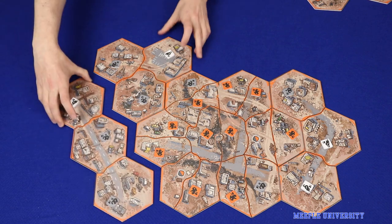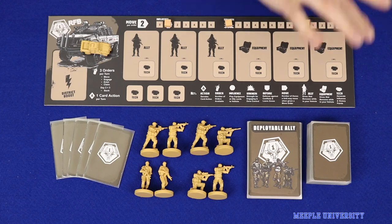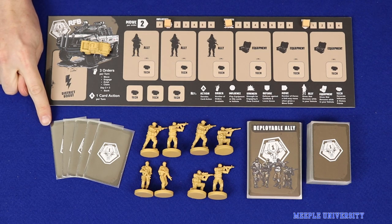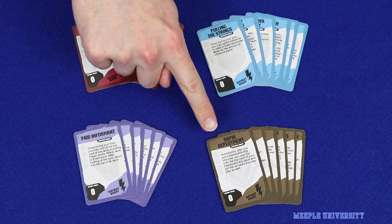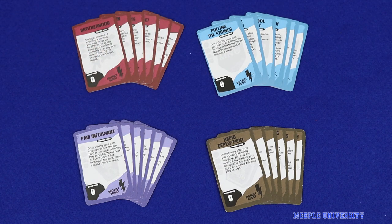After setup, in which players take turns assembling the modular board, each player will control a faction of humans or Prawn, represented primarily by a vehicle on the board. Players will also hold a hand of 5 cards from a personal deck and will have up to 8 deployable allies which they can deploy during the game. Finally, they will have one starting boost card chosen from a deck unique to their faction. Factions are slightly asymmetrical through differences in their starting boosts and also in their interactions with the game's neutral characters.